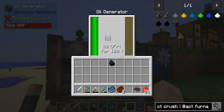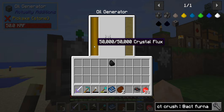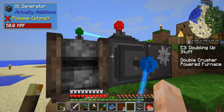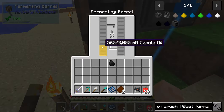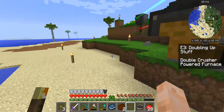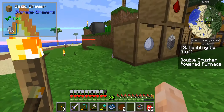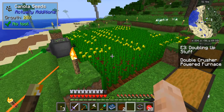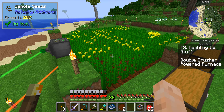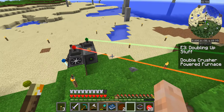The laser down here takes the oil and pipes it up to the oil generator. Remember, this was a coal generator before. So this thing is completely full of crystal flux - 50,000 CF - and it's completely full of oil. The canola press is empty. The fermenting barrel is doing its thing. Our canola farm is pretty much full now. That's all completely automated, so we have power.